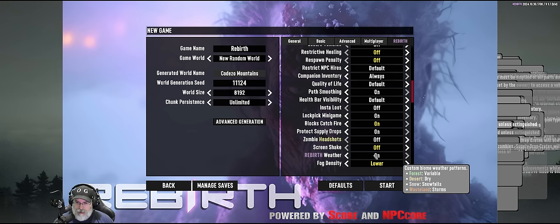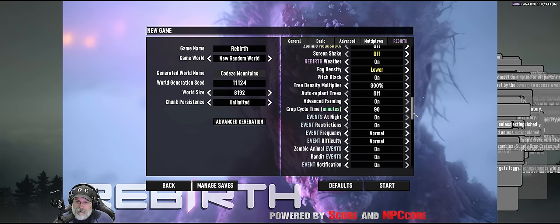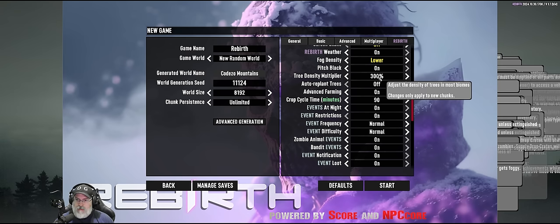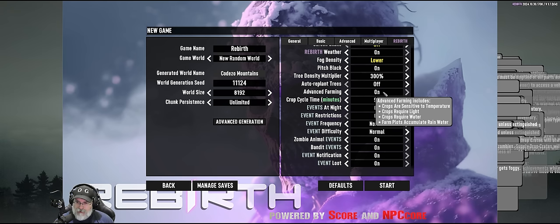Rebirth weather is turned on because it'd be interesting to see how it works, but I have fog density set to low because I hate fog but don't want to remove it entirely for realism. Nights are going to be very dark so light sources will be critical. I'll start with this and if it's affecting video lighting we might have to turn it off. Lots more trees — 300% more — is on by default, and trees do not automatically regrow. Advanced farming requires light and water, which is realistic.